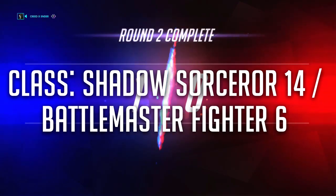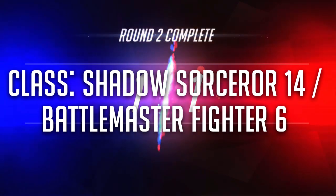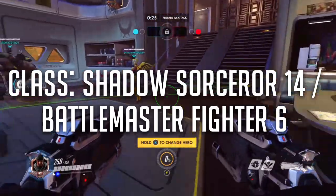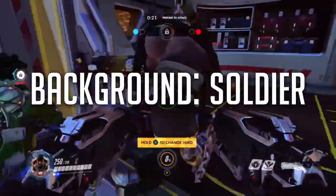For the purposes of this build, Reaper is a Shadow Sorcerer multi-classed into Battlemaster Fighter. Assuming the character is at level 20, he should be Shadow Sorcerer 14, Battlemaster Fighter 6. For the race, pick Variant Human. For the background, choose Soldier.